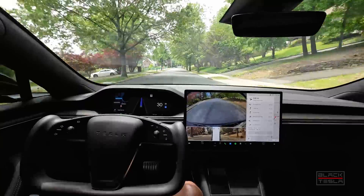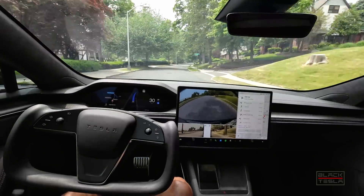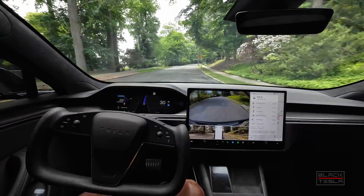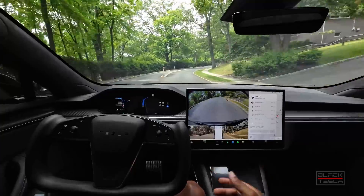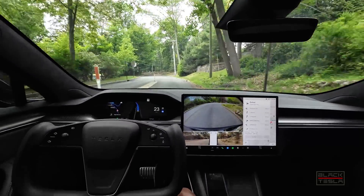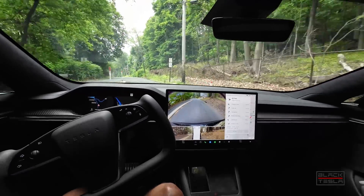On this unmarked road, the car is staying in the middle of the lane until a car comes and then moves over. That is technically correct behavior, but we need it to anticipate that a car might come and just stay on the correct side proactively. We're riding in this car, not driving it, so we want it to react in advance to avoid abrupt movements that cause discomfort.